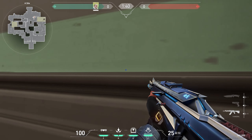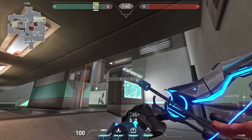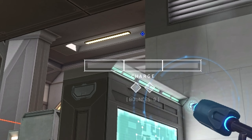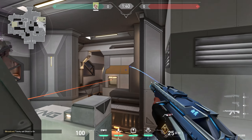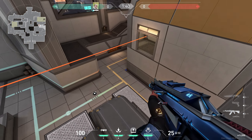Go to this corner. Line this spot with your charge bar and do 1 bar. Anyone pushing A side will get scanned.